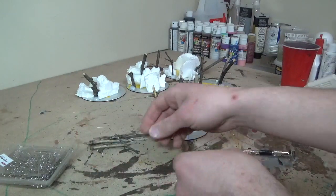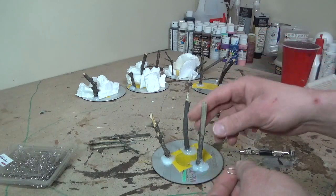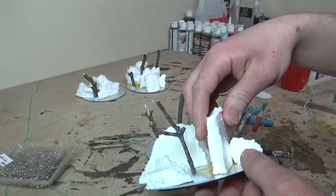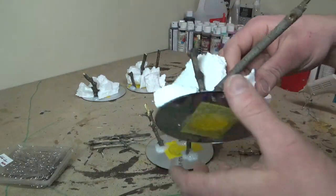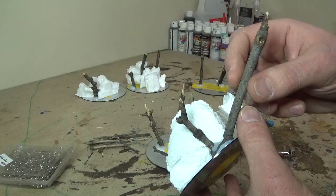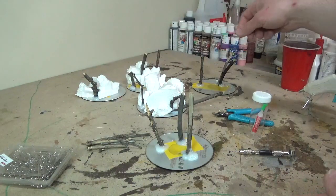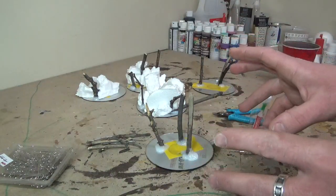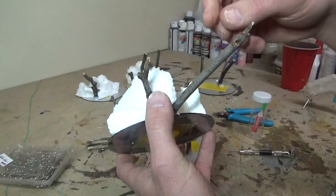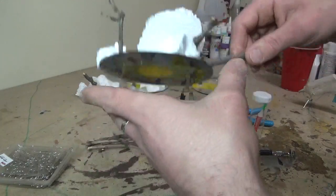Basically I'm going to pin the branches wherever I want them on these trunks, just like you would pin a model. Some trees already have branches and I'll leave those. The big ones that don't have branches I want to add branches to. A lot of these sticks are too long — I don't want to make them too big since we're just going to put some clump foliage on this to finish them off. I'll break them to about an inch long, then figure out where to put my holes.